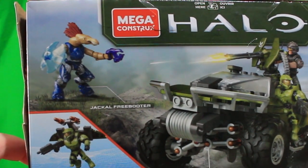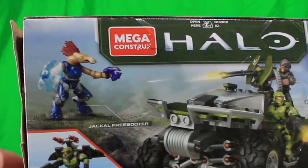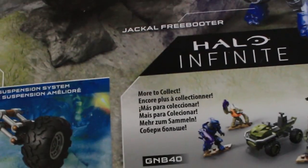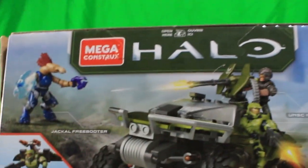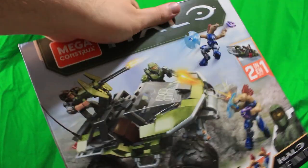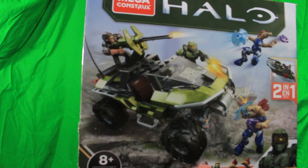We have a Jackal Freebooter here, which to me means perhaps it's a different faction. You'll see that these guys are blue, and there's also an Elite in the bottom right corner of another set that's also blue. So perhaps there's some type of raider group in Halo Infinite made up of factions of the Covenant. If you remember, in Hunt the Truth there was an episode that featured a pirate group of Jackals, so perhaps this might be the same group.